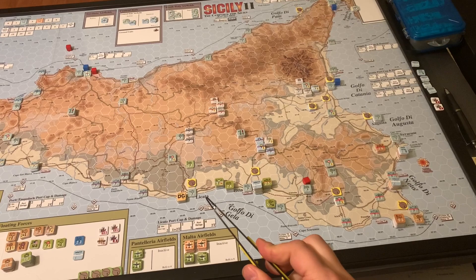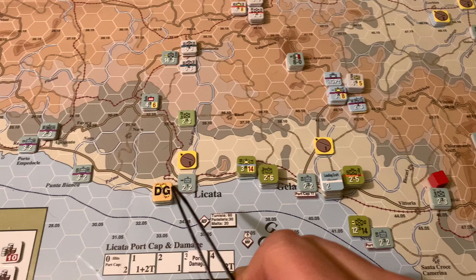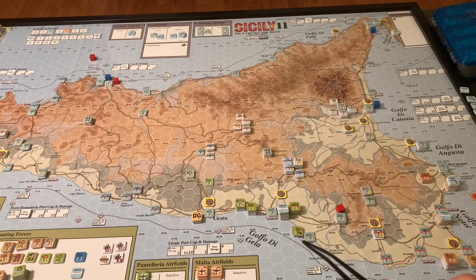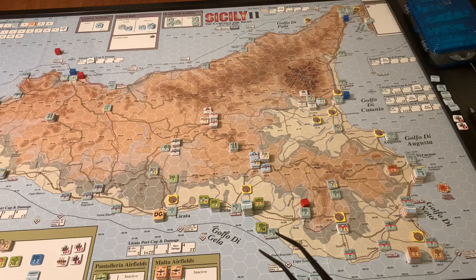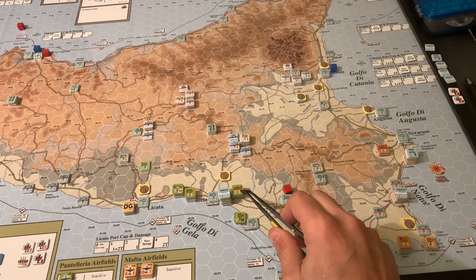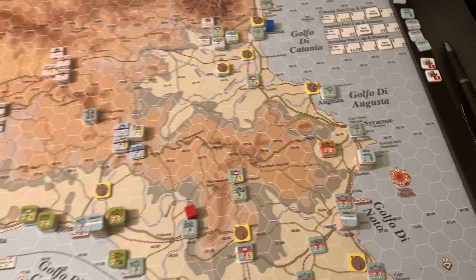Some of the landings have already taken place. A lot of these units are going to move once we finish the very first things you need to do in this game. You've got Italian coastal defense units here, as well as some inland forces in mountainous terrain. The Allies are essentially trying to push up. The Commonwealth is landing down here in the Golfo di Noto, and there are airdrops — the 82nd Airborne here and the 1st Airborne of the Commonwealth.